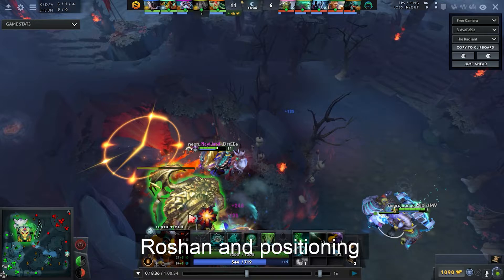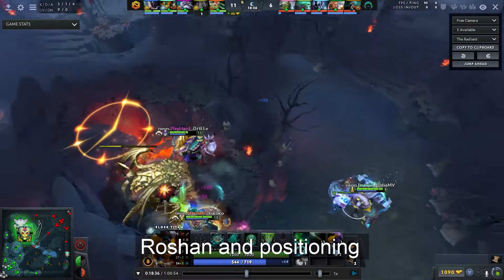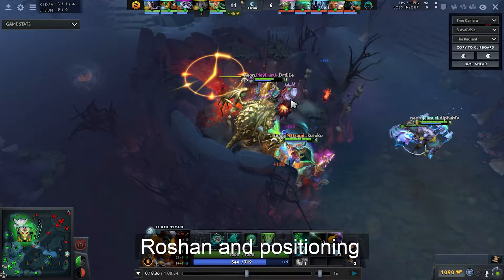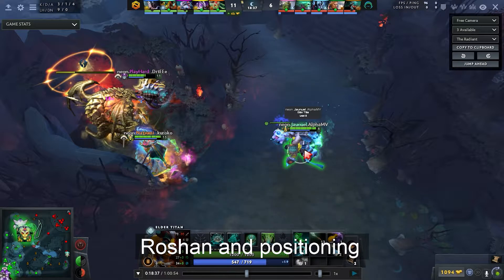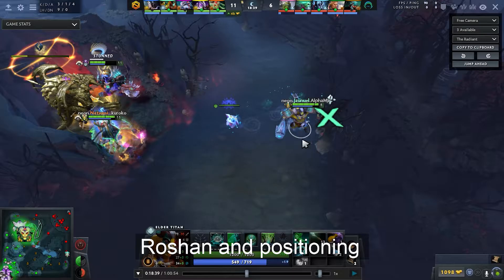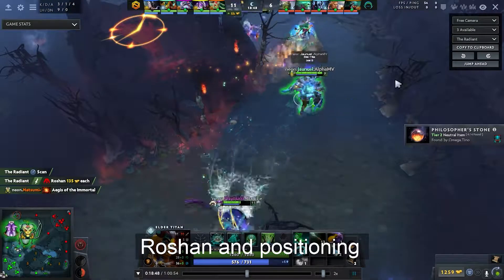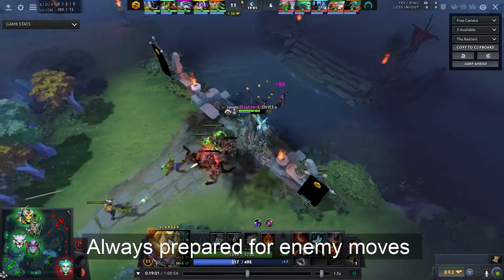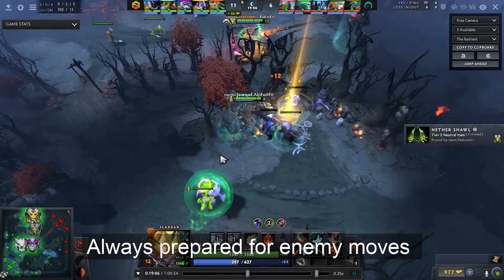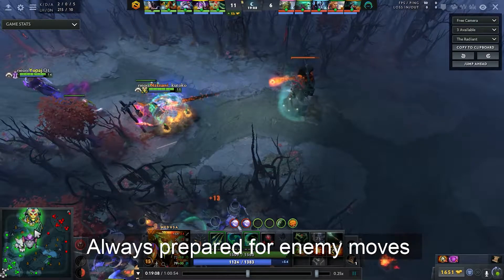Medusa is the frontliner and the enemy doesn't get to see the backline supporters. They also don't know where Void Spirit is — all they knew was he was at the top showing the lane, but he isn't even visible underneath the ward. The supporters are out of position, Omni is out of position, and Tiny is out of position, which is really good for Void Spirit. From Radiant's perspective, they put Medusa right in front, and as the enemy approaches the high ground they use the placed wards to control the engagement.